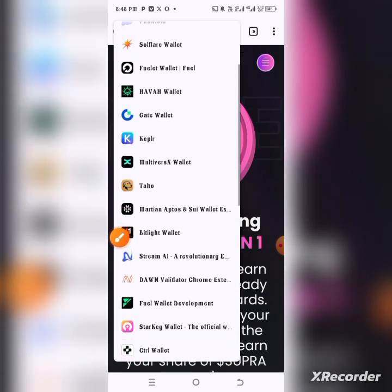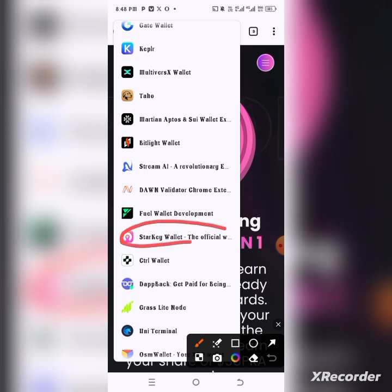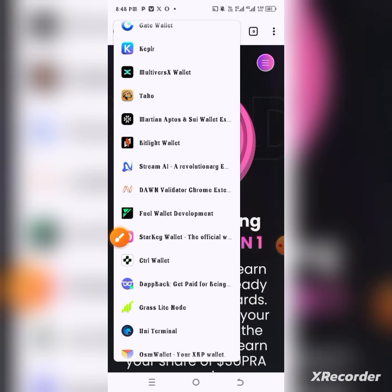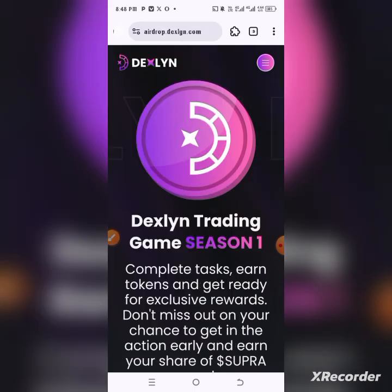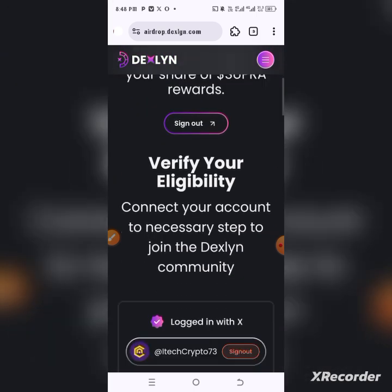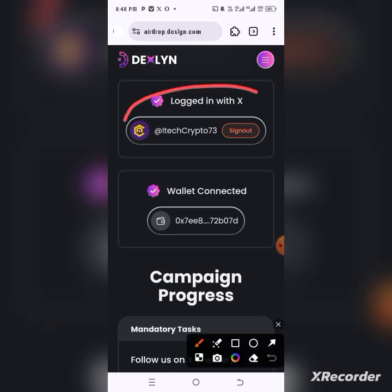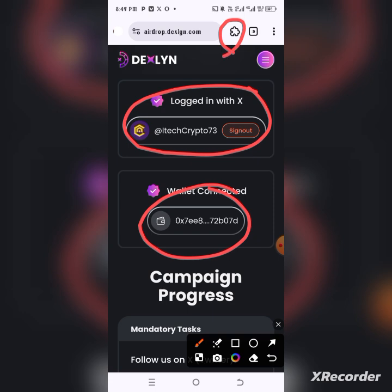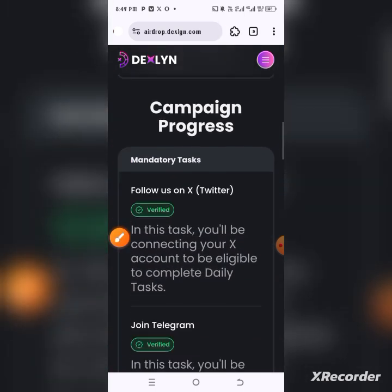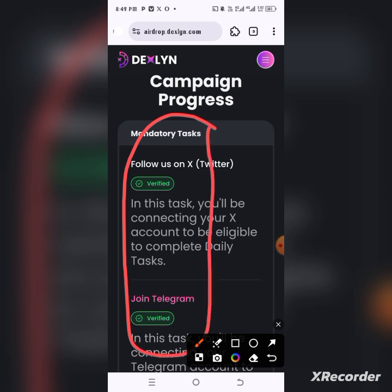Once you've installed the extension wallet, you will see something like this: StarKey wallet — set up your wallet and back up your seed phrase. You can import your other airdrop wallet to make it easy. Once you're done, you'll have your account ready. Come here, connect, log in with your X account, and connect the wallet I've shown you.